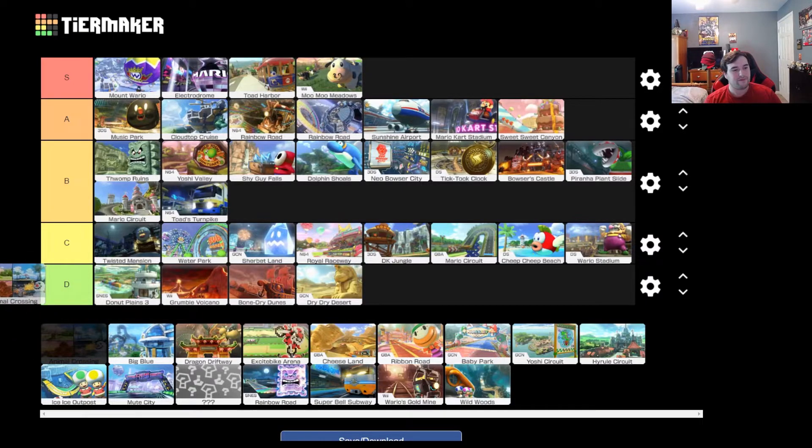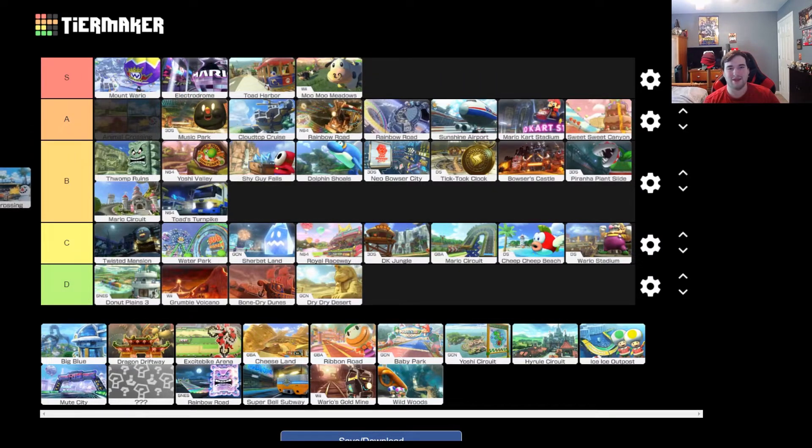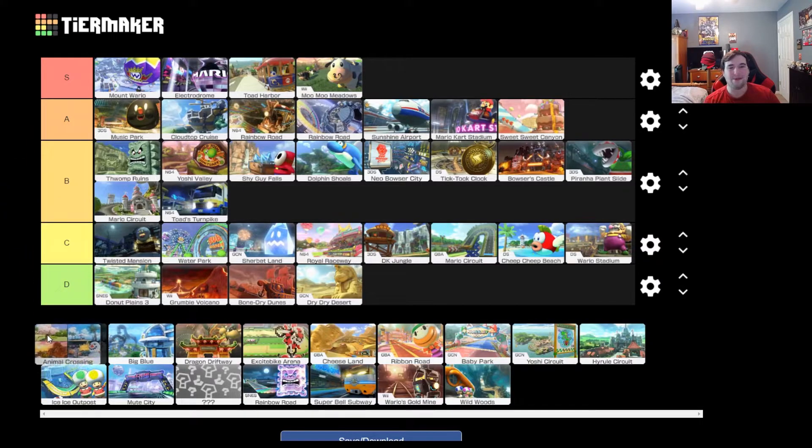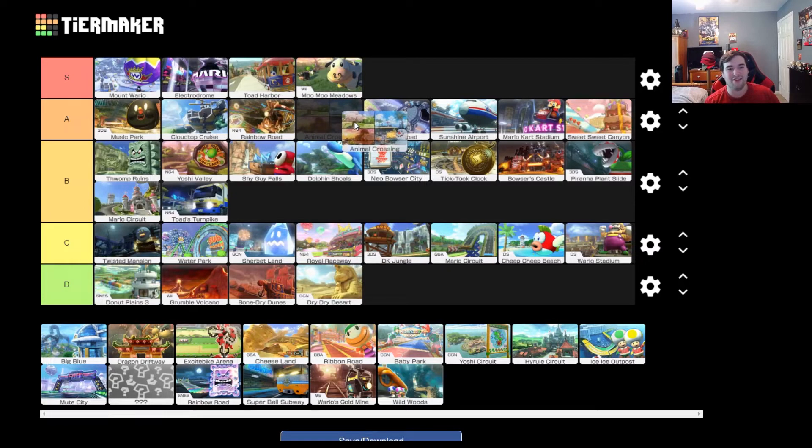Animal Crossing — I like how this course has four different variations. A lot of my course preference comes down to music, and I'm at a point with Mario Kart 8 where I have the track layouts memorized so much that I really just go on autopilot and listen to the music while I play. Animal Crossing has four different really pleasant music tracks, and they mix in all these great themes from the Animal Crossing series. The course itself is a lot of fun, if not a little bit short. I love how you can hit the little rock and you get the money rock — they didn't have to do that, but it's awesome. You get a little mushroom from it. It's definitely one of my favorite courses. I'm going to put it above the Rainbow Roads.